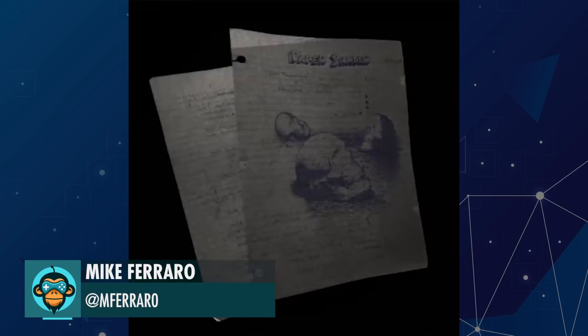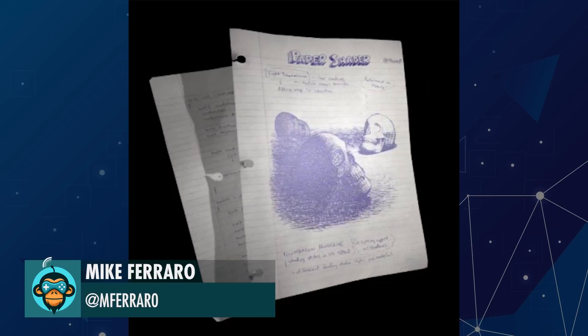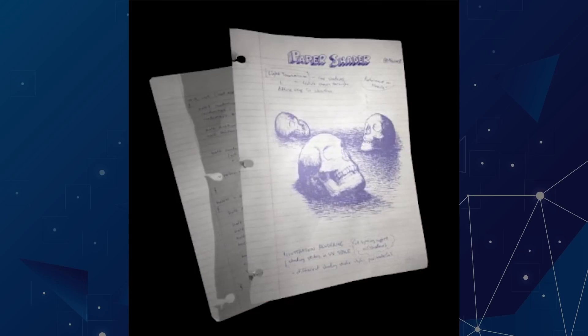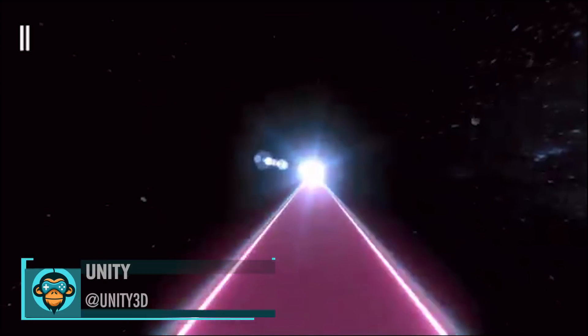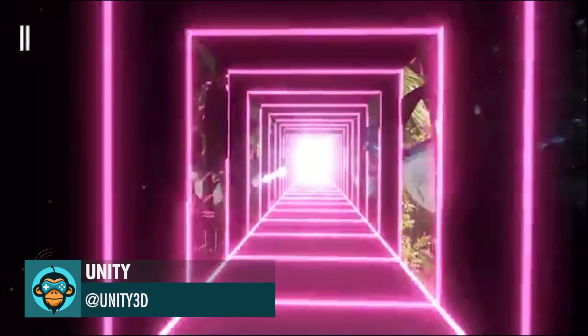Mike Ferraro made this paper shader with a hashtag pattern — mind blown, link below. Unity highlights Ferrosar, a brand new cross-platform mobile AR experience.